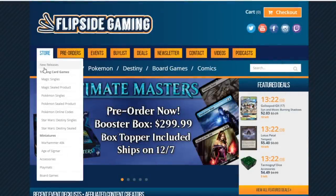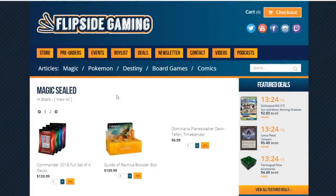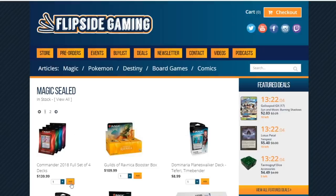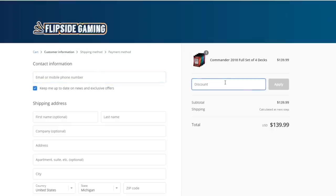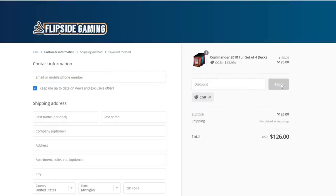If you're looking for magic cards, look no further than Flipside Gaming. They have all the latest magic singles and product that you need to actually leave the house and battle in Magic the Gathering. Right now, if you would like to save 10% on your orders from Flipside Gaming, use the promo code CGB at checkout. That is promo code CGB.